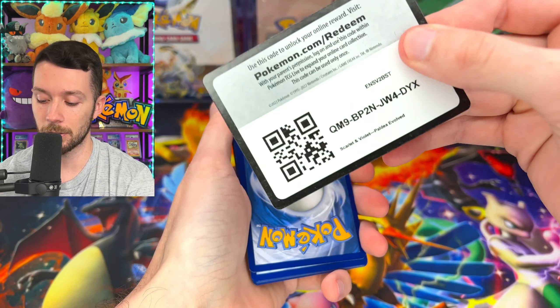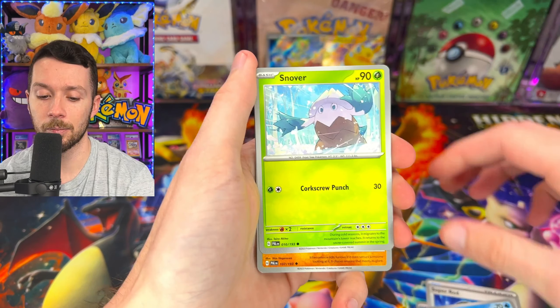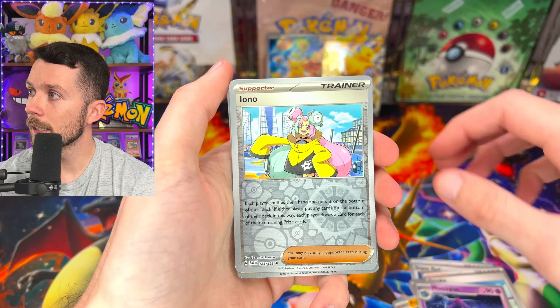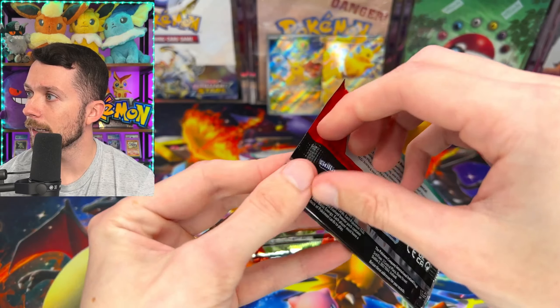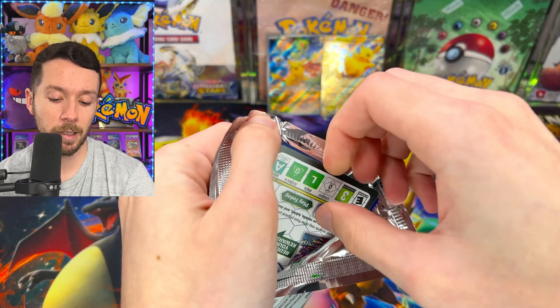There is your code card — I don't know if those code cards work just yet, depends on when this comes out, but you're welcome to give it a try. Pack five: got the Iona Reverse, a Shinx Reverse, and another Gyarados Hollow. Hopefully you guys like the new lighting on the packs — I think they look a little bit better. Finally got the lighting right, been trying to get that down.